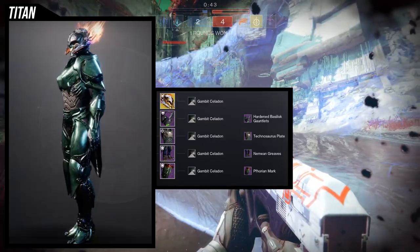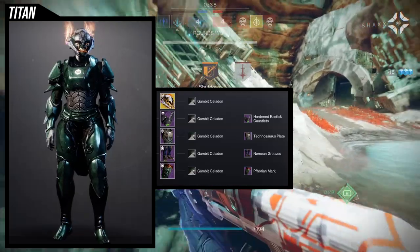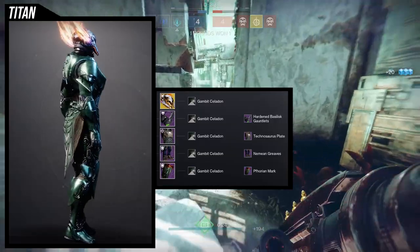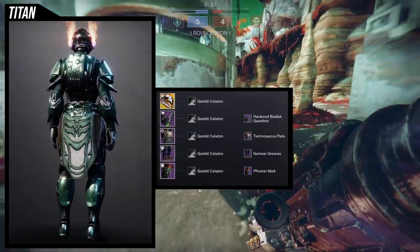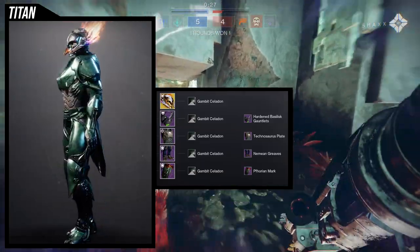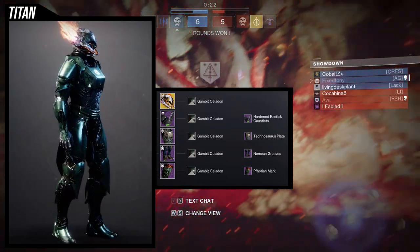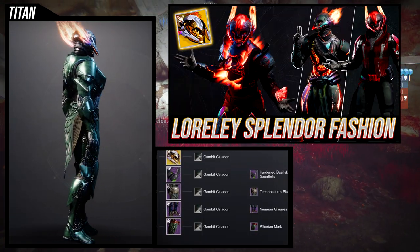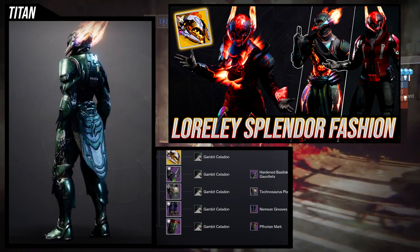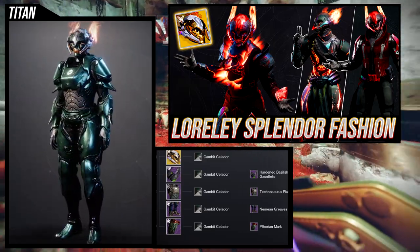This set kind of speaks for itself — a lot of the pieces I chose are pointy. For the chest piece, technosaurus plate was an easy choice because there are literal fangs in it. Overall I really like this set, but will I use it over my existing lorelei splendor look? Probably not — the first one I made just looks amazing and I look like a warrior. But this is a solid option if you want to go this route.